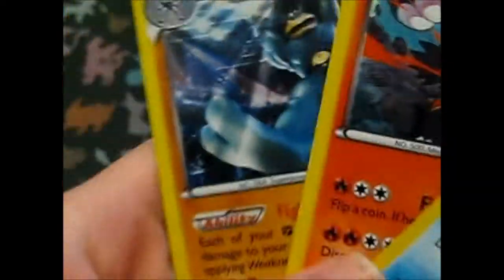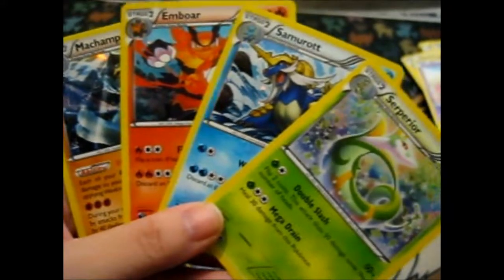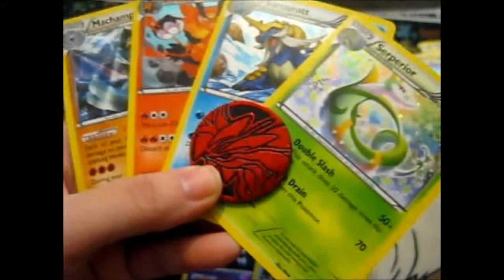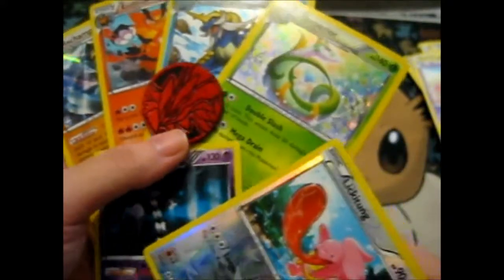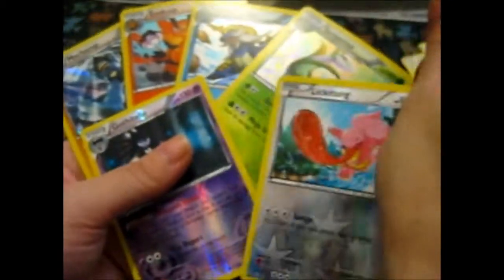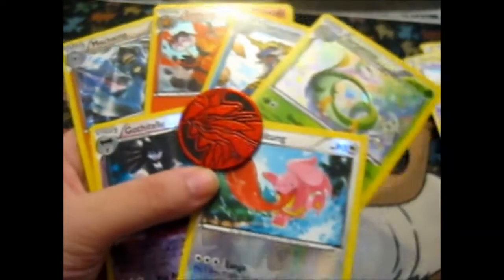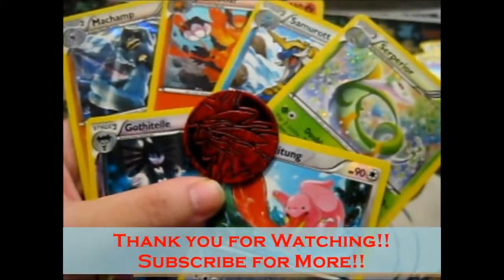So we got the Machamp, we got these three starter ones, and a Machamp — it goes well with an Emboar, all fighting type fighting stuff anyway. So that is it — we got some shiny Emboar with some other shininess that I never pulled before. Kind of hard doing it with one hand when you don't have many fingers, but anyway, here you go — all of the pulls for this. Thank you for watching — if you'd like to see more, over and out.